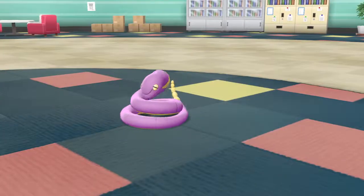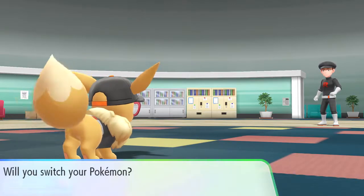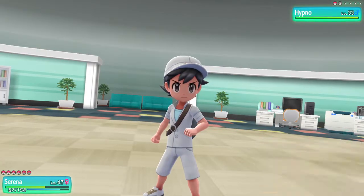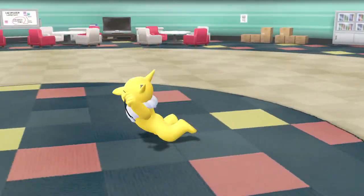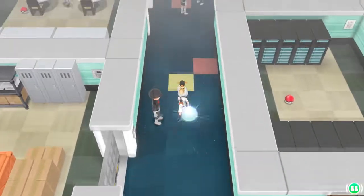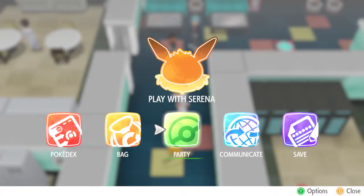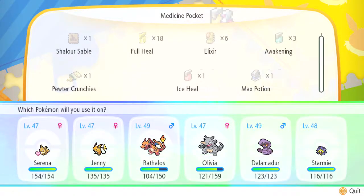We slide to another pad and a Hypno comes out. How about no — I have Bite, which is super effective. It's something like Crunch. I just realized I didn't talk to anyone in the Pokemon Center in Celadon City. And hey, look — it's the Admin! It's Archer. I have a Scroll Potion, let me use that — that was my last one.